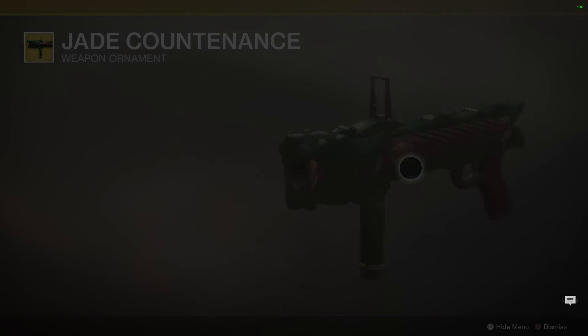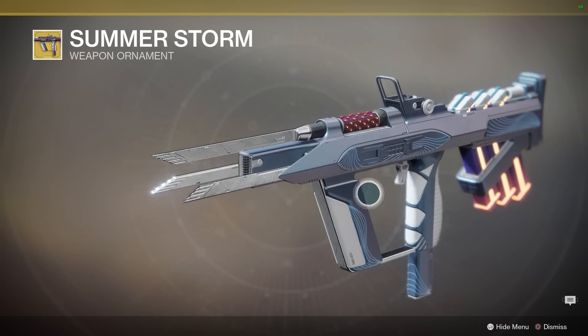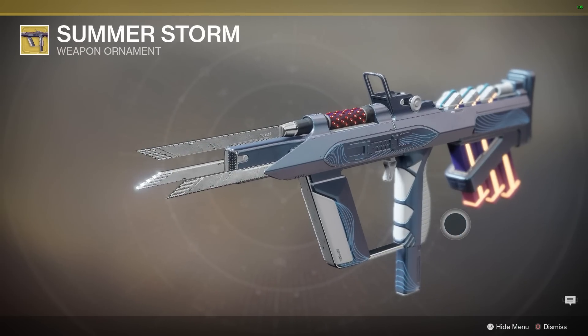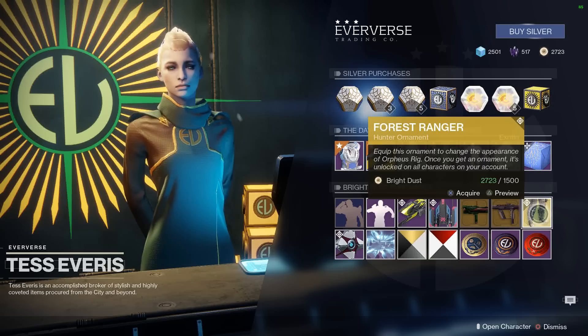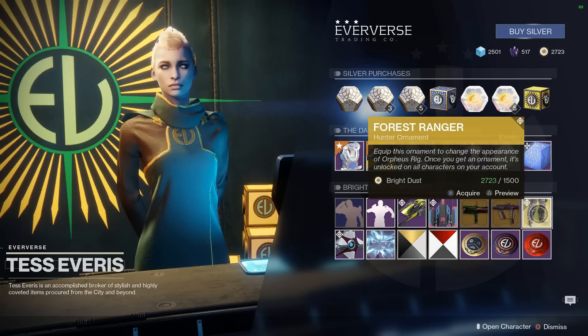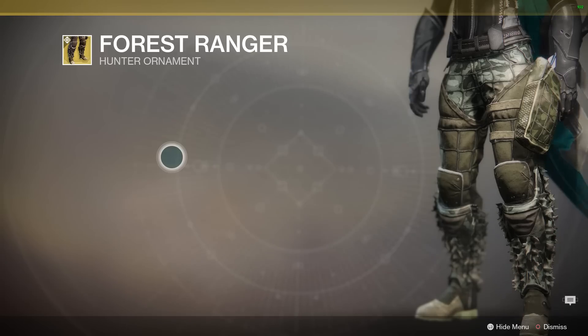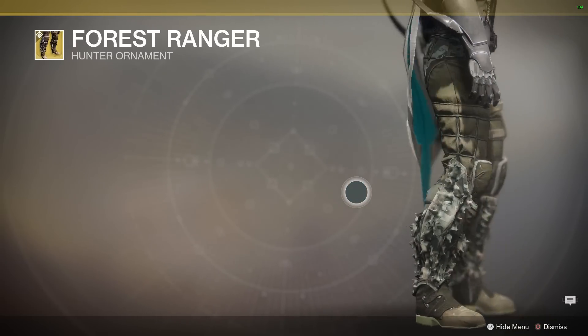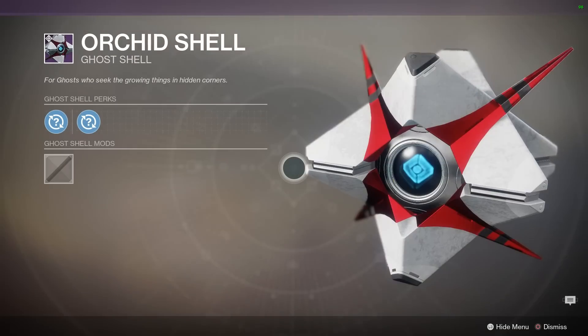There's the Jade Countenance weapon ornament for the Fighting Lion — green and red, very oriental, I do like it. Then a fantastic ornament for the Risk Runner called Summer Storm — top quality, I really like that. The Forest Ranger hunter ornament is for the Orpheus Rig, and for Warlocks it's for the Karnstein Armlets. I also like the Ghost Orchid Shell — very good design.